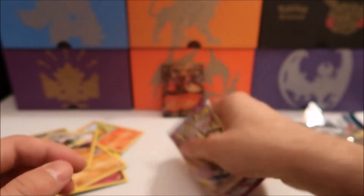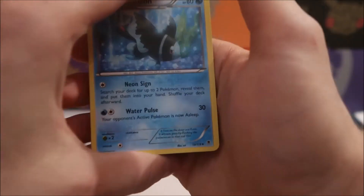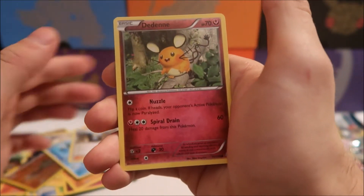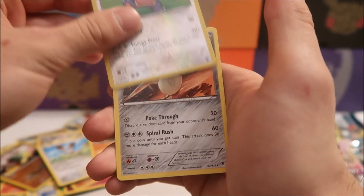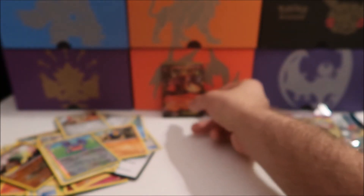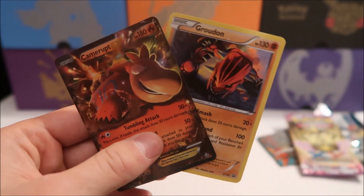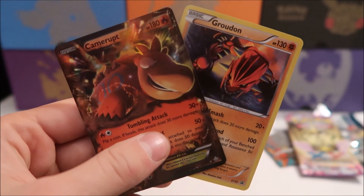Last pack — like I said, these boxes aren't that big, but they're still very fun to open. We'll get the Primal Kyogre box open soon, so plenty of content for you guys. We have Rotom, Diancie, Skarmory, Bunnelby, Boldore, Roggenrola, a reverse holo Loudred, and an Escavalier. That's the box — we got the Camerupt EX to go along with our Groudon promo. If you enjoyed this video, leave a thumbs up and subscribe for more videos. Thanks for watching, bye bye!